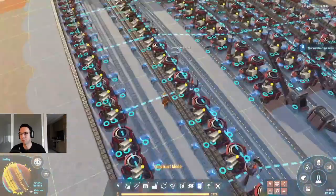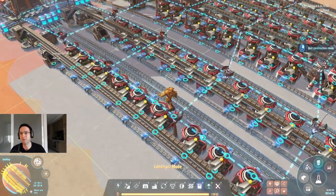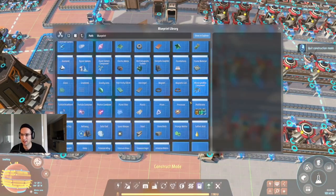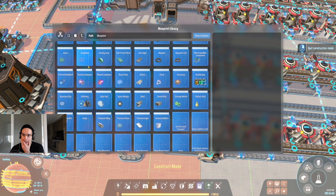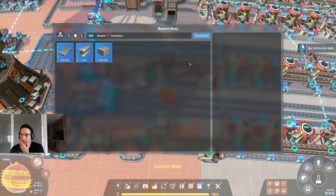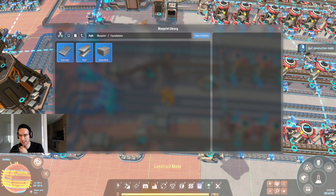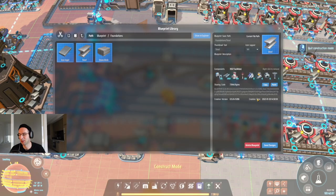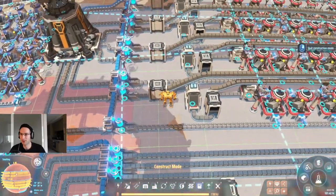This is a very long production line but that's just the nature of it — I would have preferred to draw two input belts at the end and combine them, but the numbers don't divide cleanly into two so it would have been messy. Anyway, that is the steel production. In the description you'll find a link to the blueprint for this. There are three blueprints total and I haven't quite finished the foundations production line yet, so I'll add that as well.